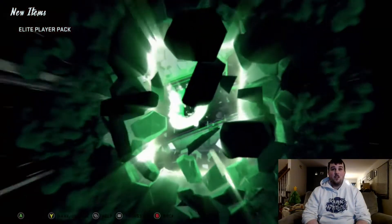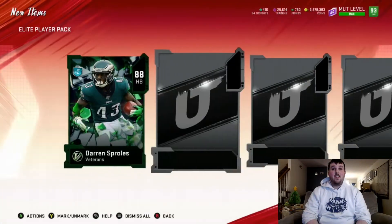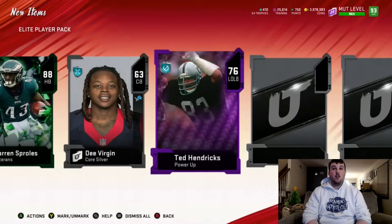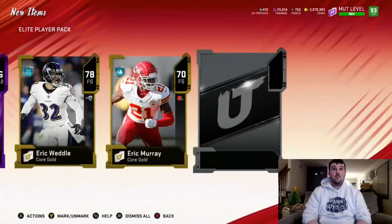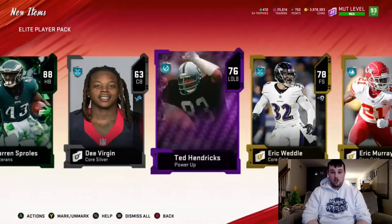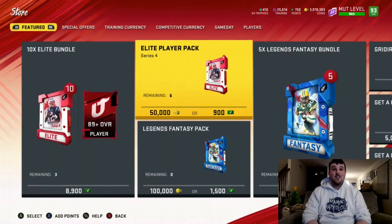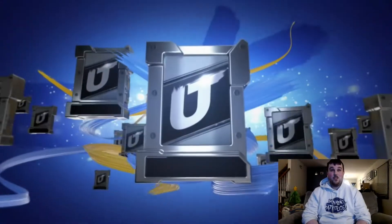Starting off with a veteran card, 88 Darren Sproles, Power Up Lamar Jackson, and Ted Hendricks — which is going for probably like 50 coins because everybody's got Ted Hendricks. What are you gonna do? We got six packs to go. Pretty pumped about that Series Redux pull, definitely no complaints over here on that.